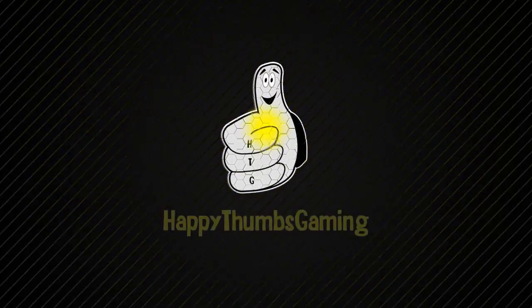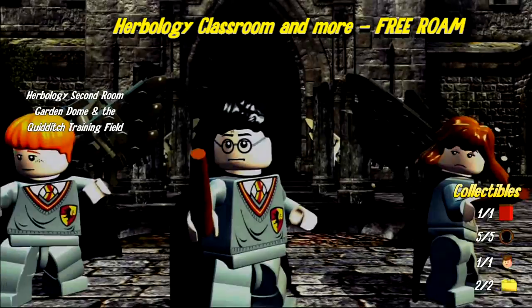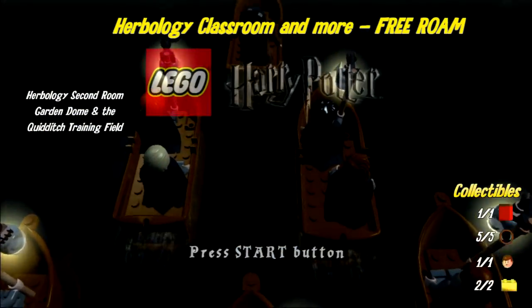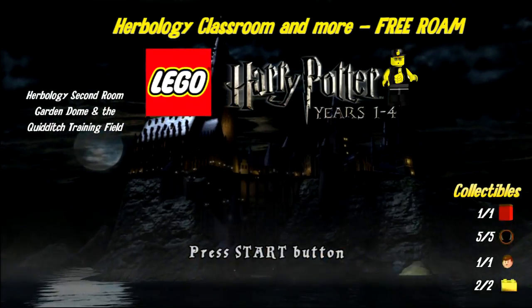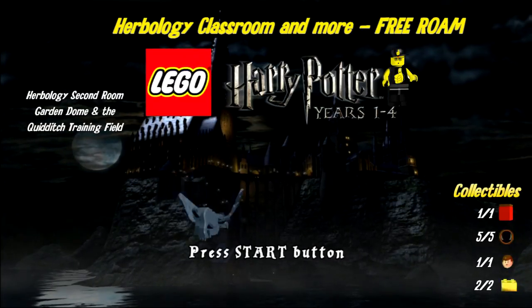Hey everybody, it's Brian with Happy Thumbs Gaming. Today we're checking out the herbology classroom and more free room for Lego Harry Potter Years One Through Four. We're going to check out the herbology classroom, the herbology second room, the garden dome, and the quidditch training field.